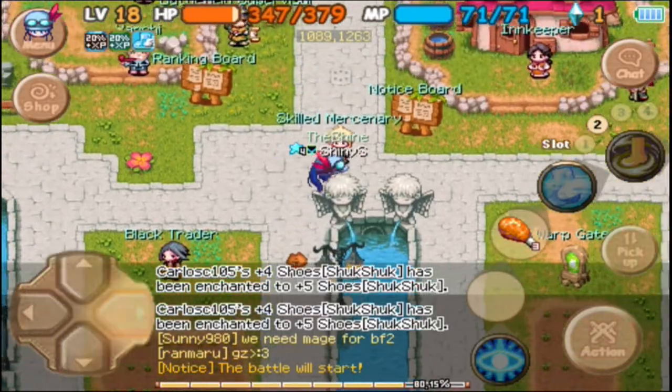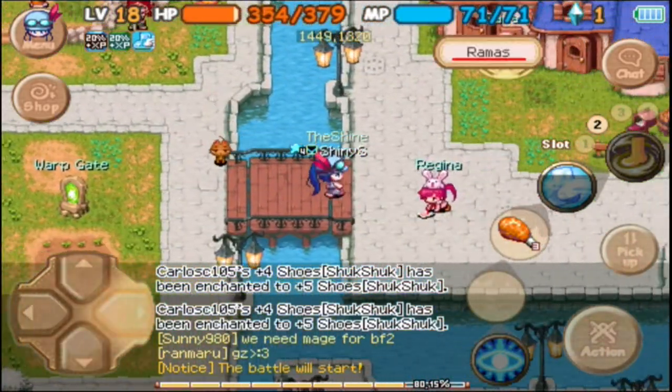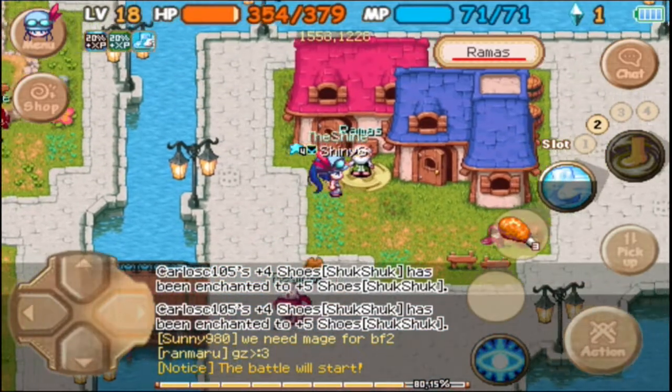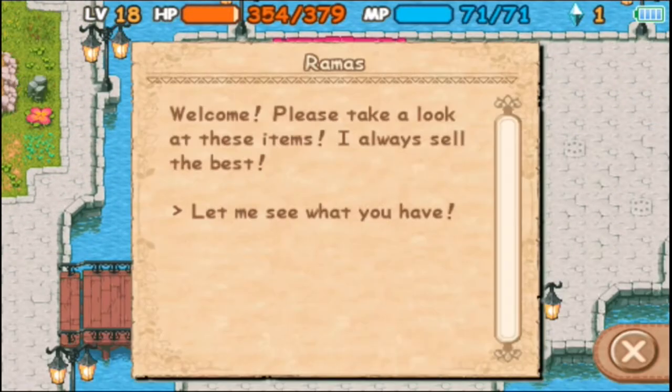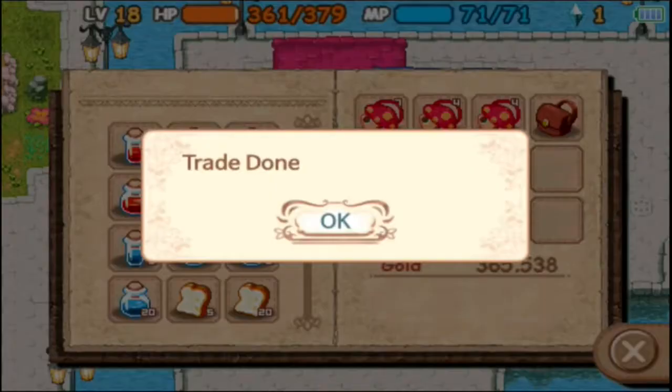So now we're going to go up to 379 health from 340. That is not bad at all. In these past two videos we've gotten two upgrades which gave us more health, so now we can basically tank better — tank much more, and that is very good.